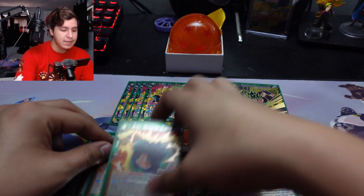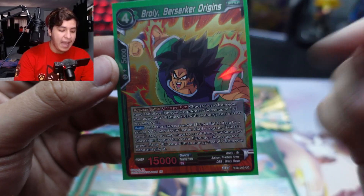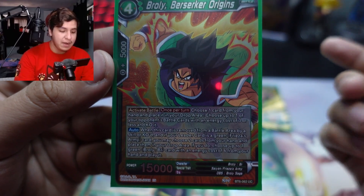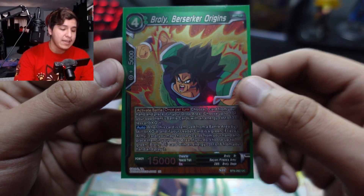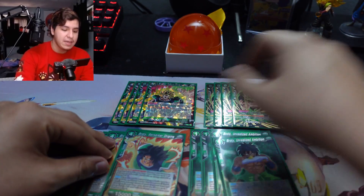Then you put into play the four-drop. He's a 15k body. Active battle, choose one card in your hand, discard it, choose one of your opponent's battle cards with energy cost three or less and KO it.